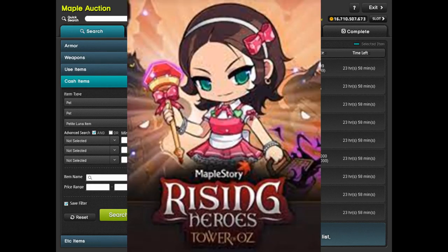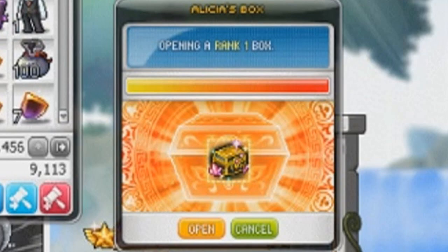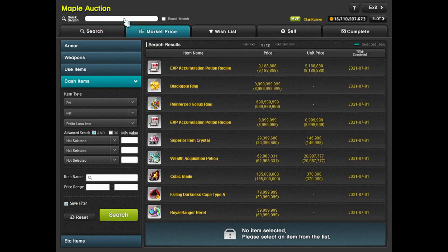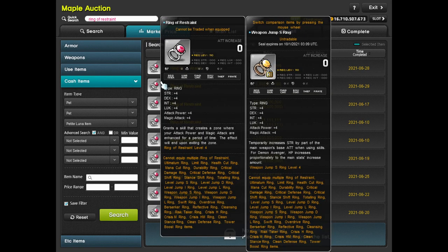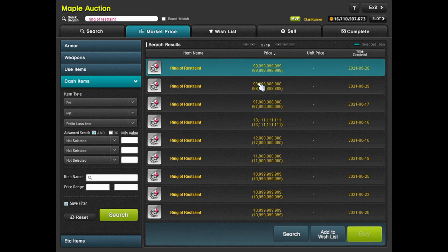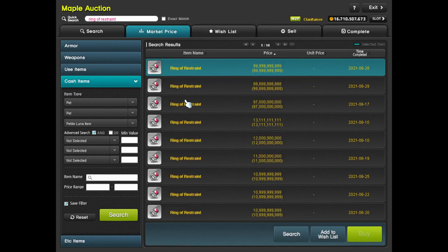The reason I say do Tower of Oz is you get these ring boxes once you reach floor 41 or 42, and in these ring boxes you can get some of the most expensive rings inside the Auction House. The most expensive ring from Tower of Oz is the Ring of Restraint — three rings sold for close to 100 billion, and this actually even reached 100 billion. Of course it's not easy to get something like this; there's definitely a lot of RNG and work that goes into it.